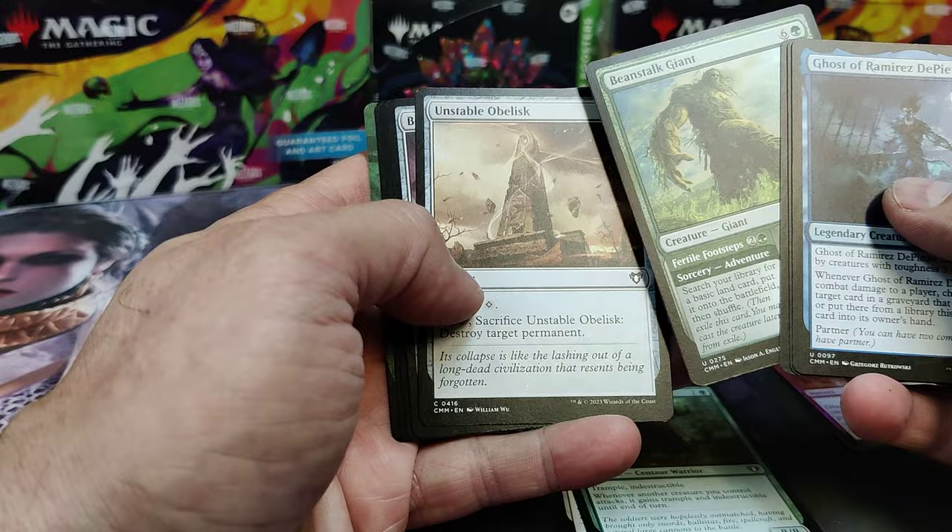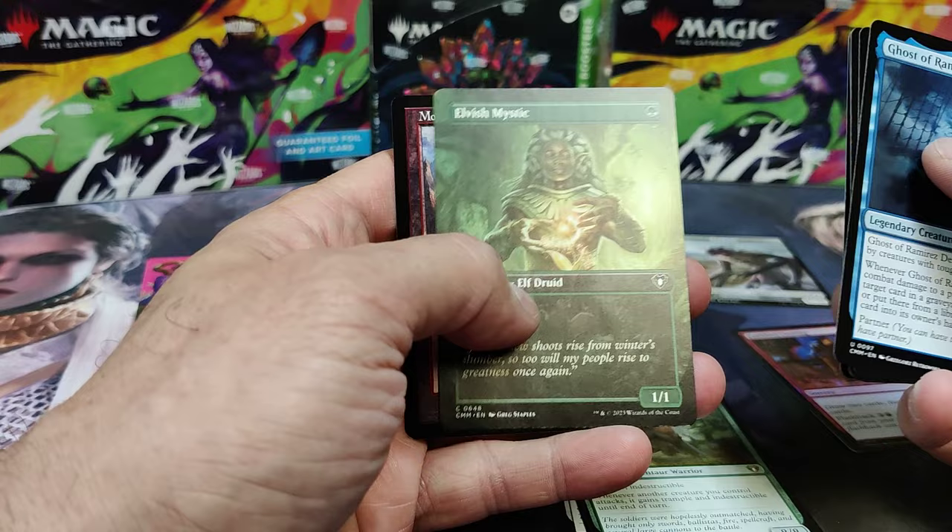Rampaging Brontadon, Beanstalk. Prismatic Lens — very playable. Prism — very playable. There's an Elvish Mystic.